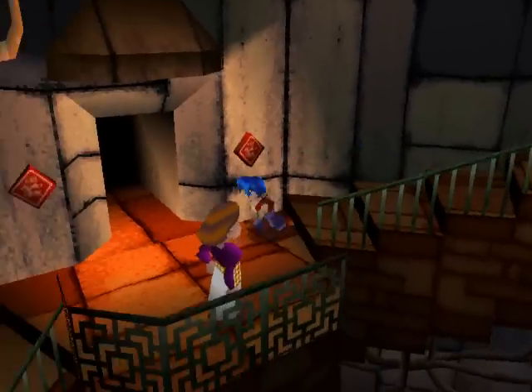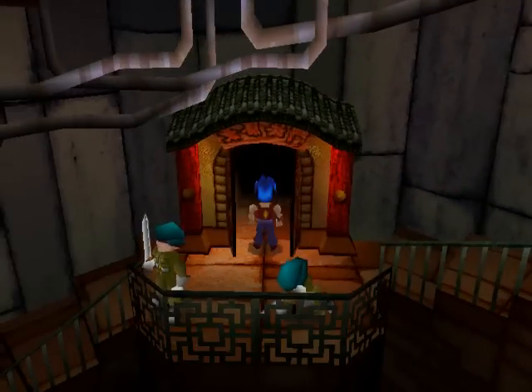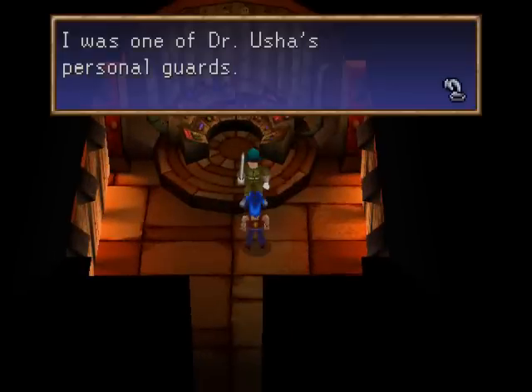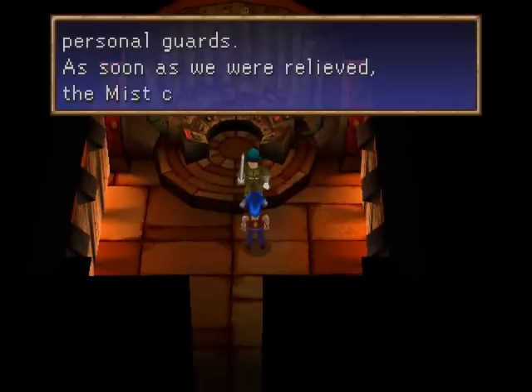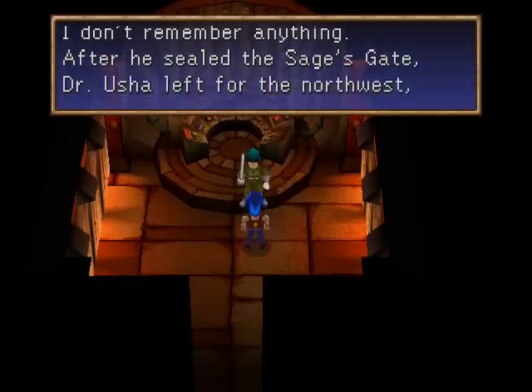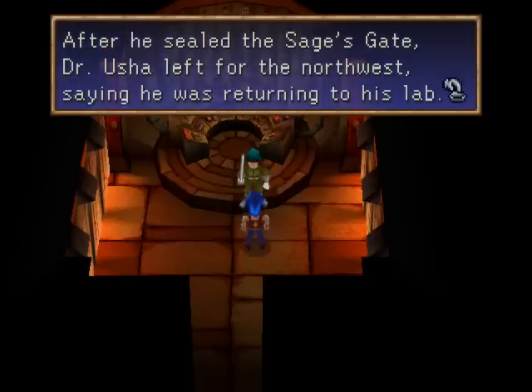Of course, that's the exit. 'Hey, what's up, kid?' I was one of Dr. Ruscha's personal guards. As soon as we were relieved, the mist came. After that I don't remember anything. After he sealed the Sage's Gate, Dr. Ruscha left for the Northwest, saying he was returning to his lab.